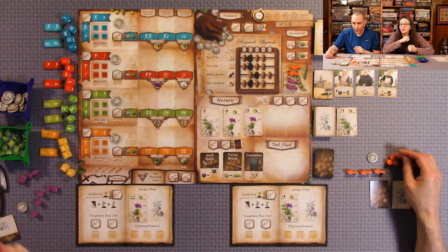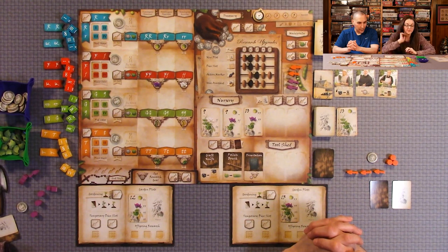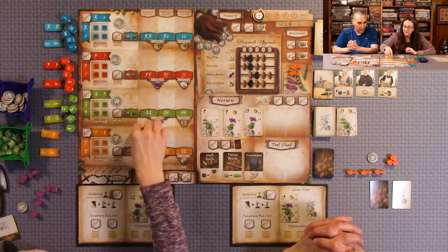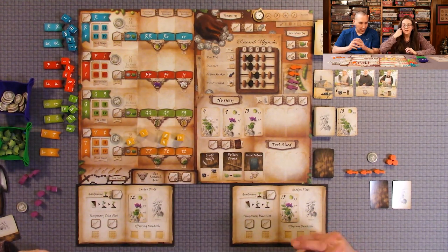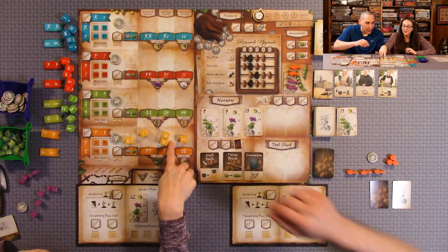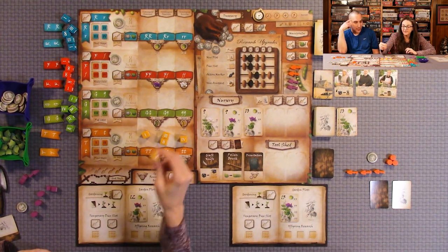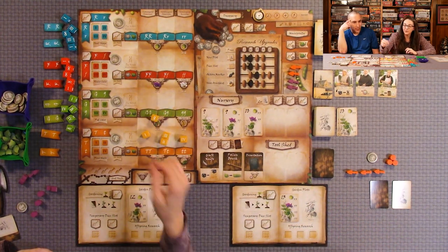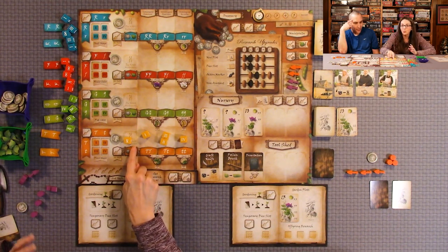Then you go to your plant breeding phase — that's where we'll be choosing our dice. Fours are always placed here, twos and threes are always here, ones are always here. The de novo mutation dice — if you happen to roll that, you re-roll it. If you roll it again, it goes in this space. That one can be used technically as a wild, or you can gain a coin from it.